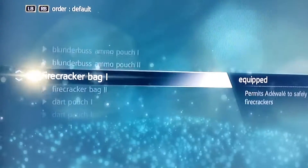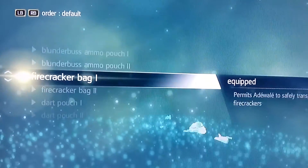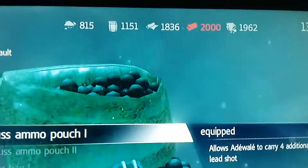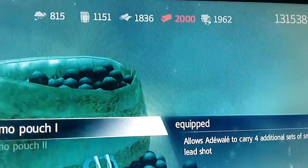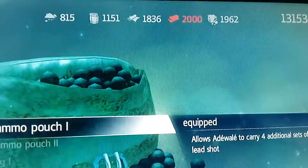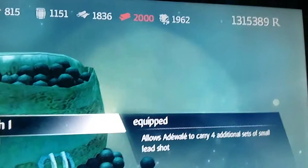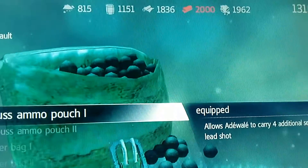Right here we have pouches — they just allow you to carry more ammo for stuff. Kind of cool but extremely boring. Up there we have your resources found while destroying ships. I have maxed out wood, almost maxed out metal, and 1.3 million reales all the way on the right, which is a lot.